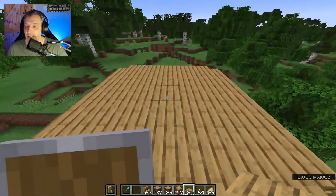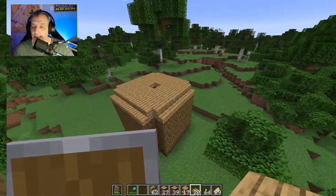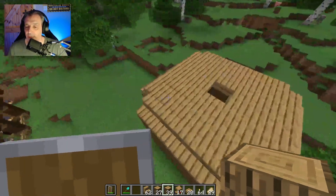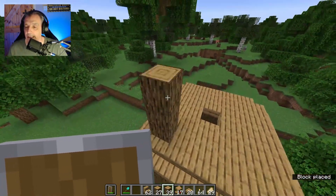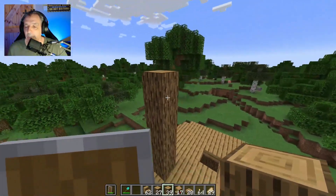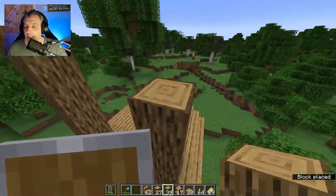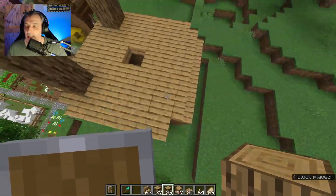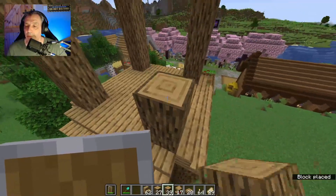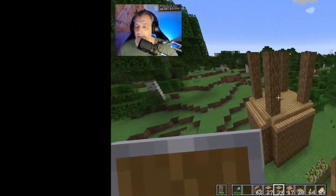Once you finish, just make sure that you have a hole in the middle, something looking like this. Once you have finished with this step, we are going to place on the corners a total of five — one, two, three, four and five — pillars of logs. You can use any type of wood that you want, whatever suits your color palette and your buildings.